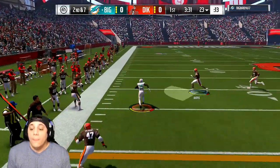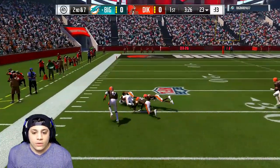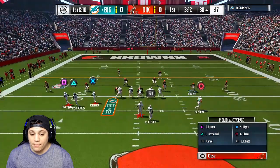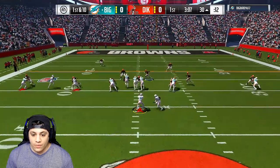He runs the out route — nice juke, man. Somebody make the tackle! That's why I shouldn't be picking my offensive plays before he picks his defense — and he just showed it right there. He's running another HB base and that's getting stuffed. We're using Demarcus Ware.